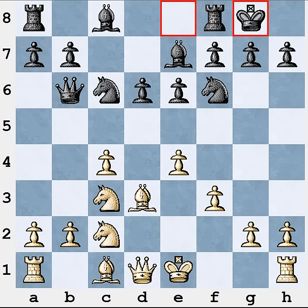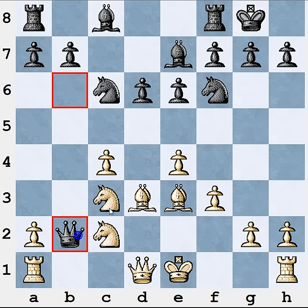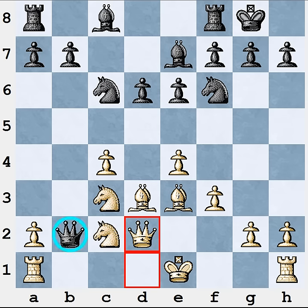White actually has an even better option — instead of Rb1 you can play Be3 right away. In fact Black cannot take the pawn on b2, so the move Qb6 is just a waste of time, because Black has to retreat back to c7. This gives White an extra tempo for development. But let's see what happens if Black takes the pawn anyway. After that Black is attacking the knight on c3, so you play Qd2 to protect it. Now you can see the queen on b2 is trapped — it has no way back because all the squares are controlled by White's minor pieces.